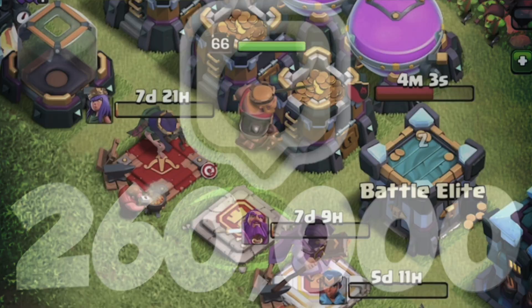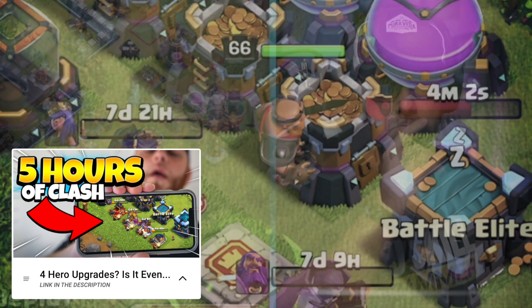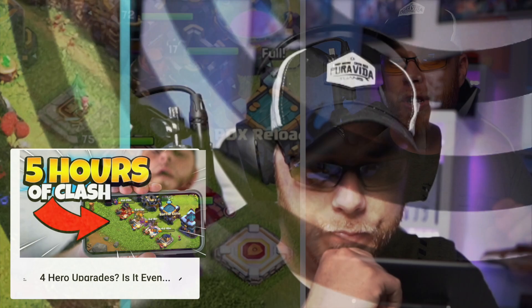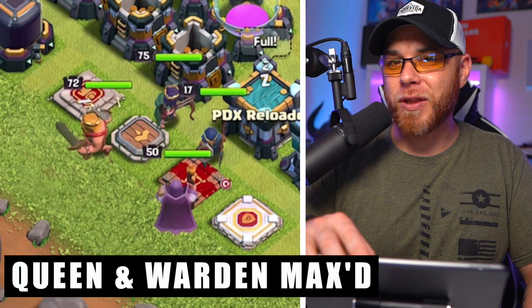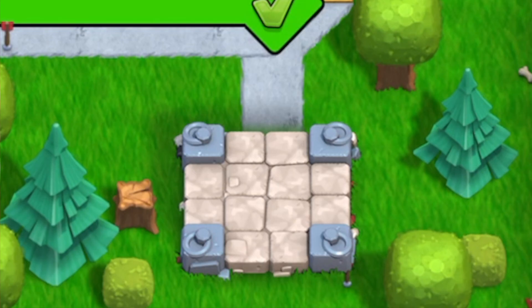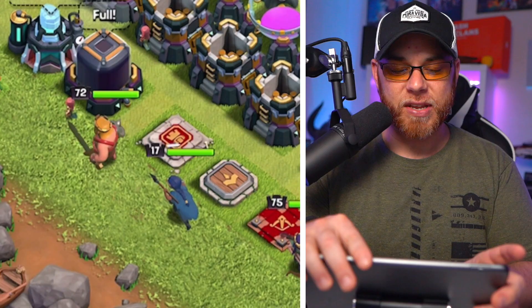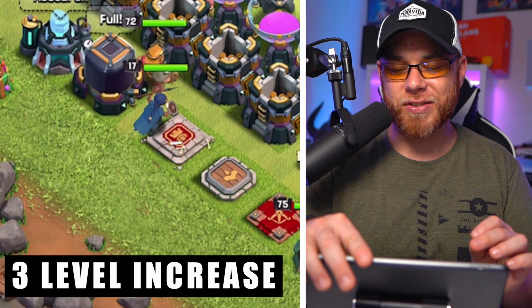Most of you guys know that we were really focused on upgrading heroes over the last 90 days, and some of that work has finally paid off, with the Archer Queen and the Grand Warden being fully maxed out for Town Hall 13 at level 75 and level 50, thanks to two free hero books in the Holiday Trader event and the Season Pass. The Barbarian King and the Royal Champion saw a three-level increase to level 72 and level 17, but we're going to have to adjust how we move forward on upgrading those, and I'll explain that at the end of the video.